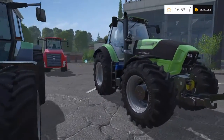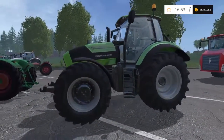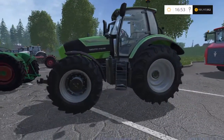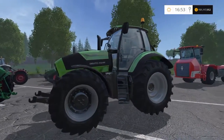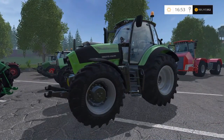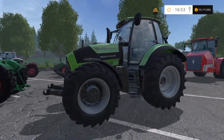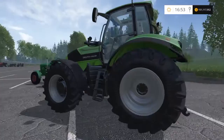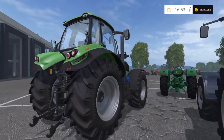The big brother is the Deutz-Fahr 7250 TTV — 263 brake horsepower, £229,000, with a top speed of 38 mph. I love this tractor; I've got one on every single map. I like that chunky style — the front and rear tires are almost the same size, good horsepower, good top speed. The interior is very good on it as well.